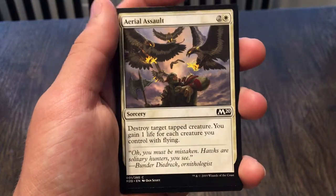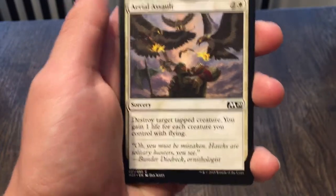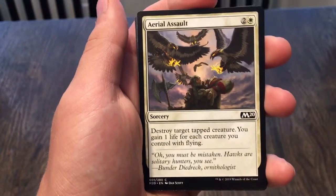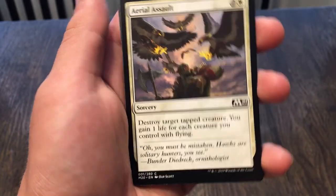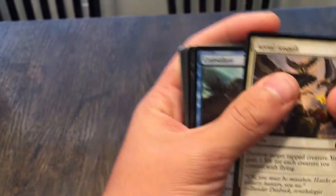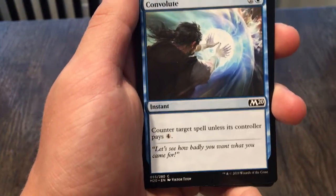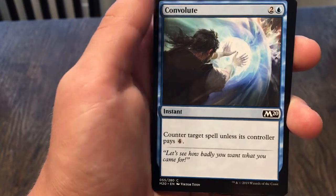Aerial Assault: destroy target tapped creature, you gain one life for each creature you control with flying — so if you have a flying deck, that's good. Convolute: counter target spell unless the controller pays four.